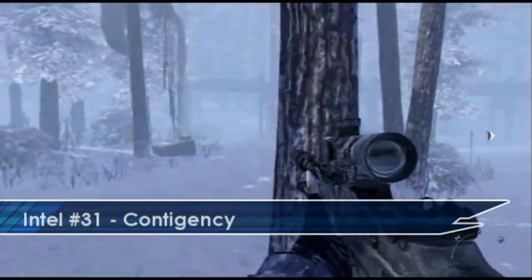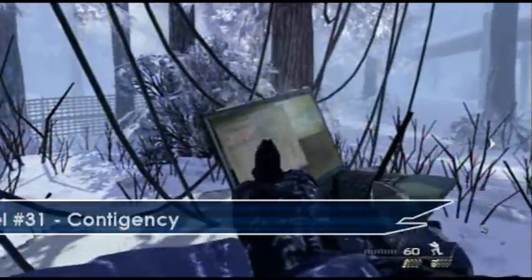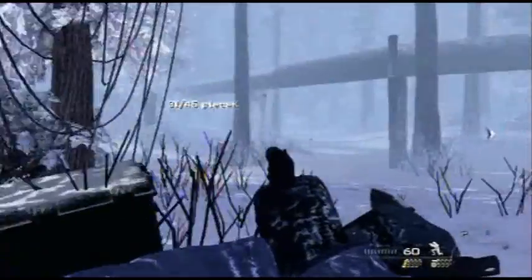On the mission Contingency, after you've ran past the BTR you need to go to the left when the dog patrol arrives. If you carry on following that line you'll find that a parachute has crashed in the trees, and at the bottom of there is your Intel.